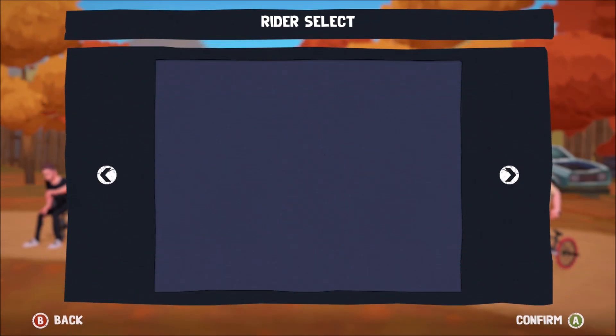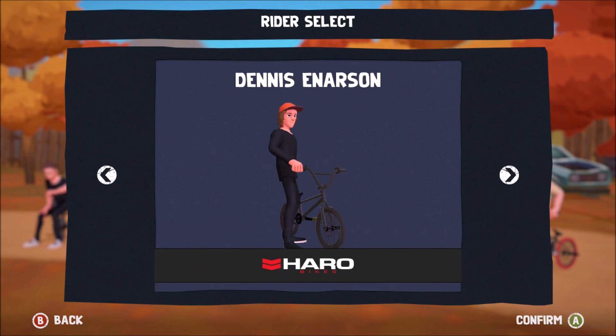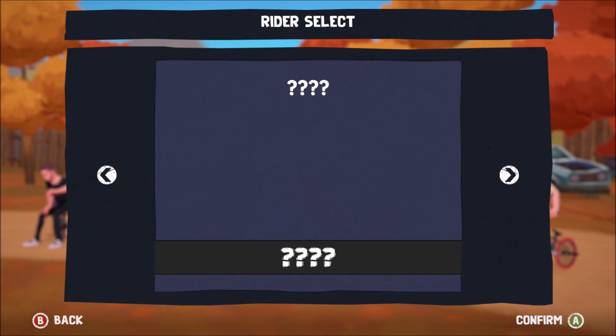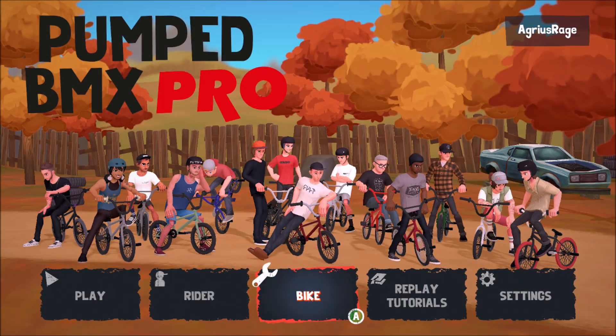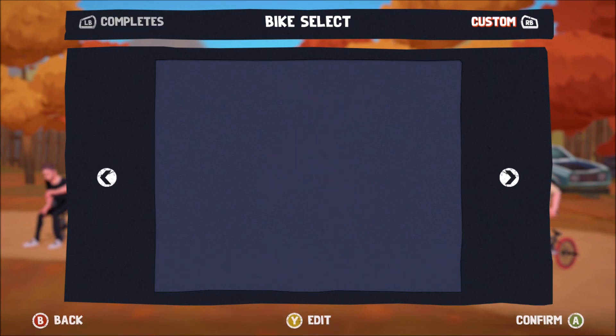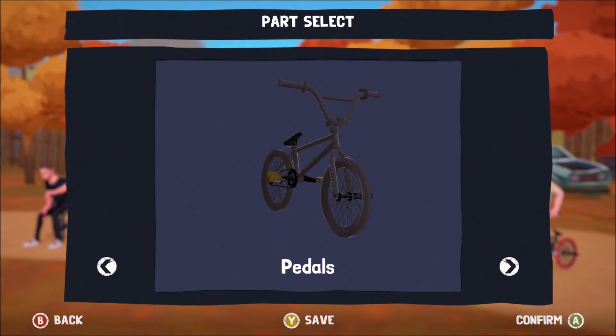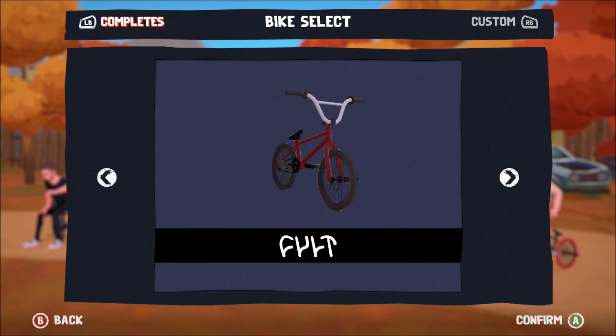So in riders, there are different riders to choose from — just different skins. There is one to unlock somewhere. And in bike, there are different bikes to choose. At the beginning you can only choose the bike, but later on you unlock the ability to customise it. You can press right bumper to customise, press Y to edit — then you can go through pedals, grips, rims, tyres, handlebars, and frame. Let's quickly scroll through some of the bikes available.